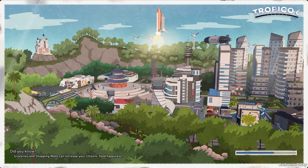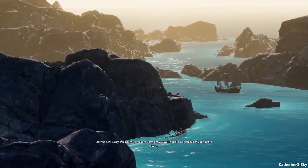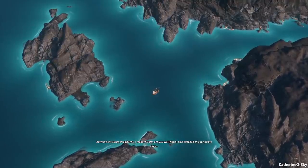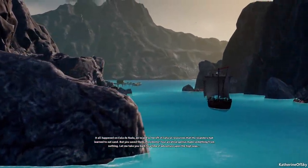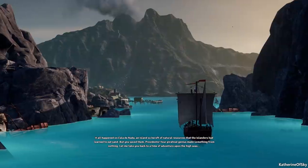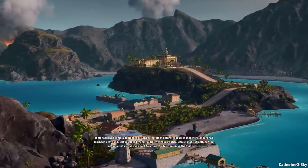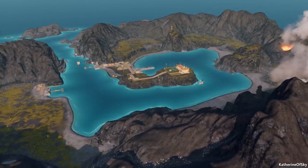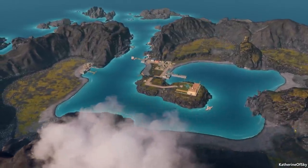Groceries and shopping malls can increase your citizens' food happiness. The mission begins — it all happened on Kala de Nada, an island so bereft of natural resources that the islanders had learned to eat sand. But you saved them, Presidente — your piratical genius made something from nothing. Let me take you back to a time of adventure upon the high seas.